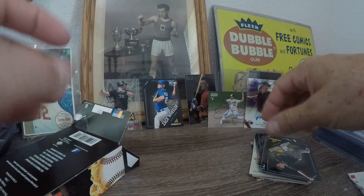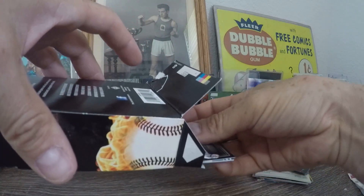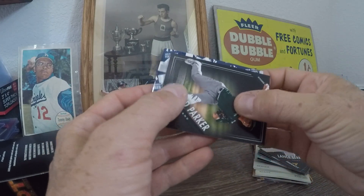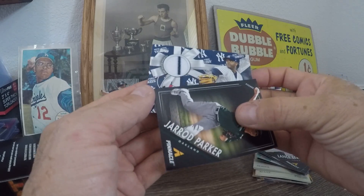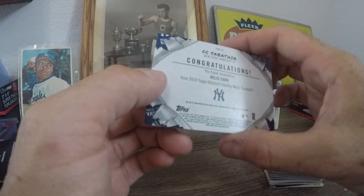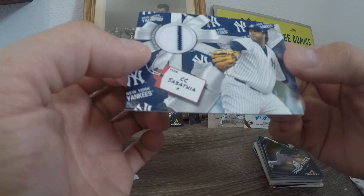Next one — this could be another auto or a relic. It feels thick. It's a New York Yankee — I think it's one of those Christmas cards. Yeah it is! It's a 2019 CC Sabathia holiday card with a little pinstripe right there. That's pretty cool — all the corners look good. Sweet.